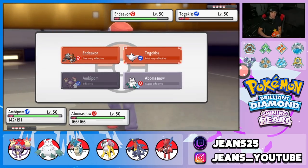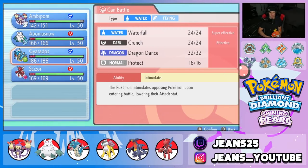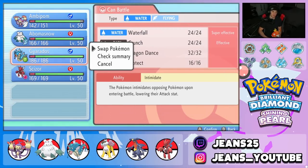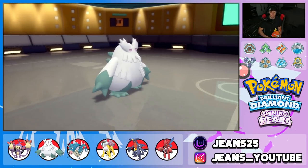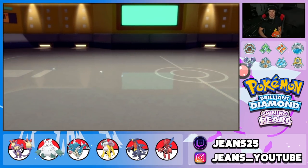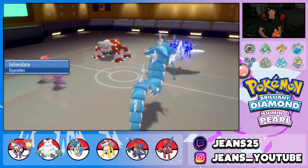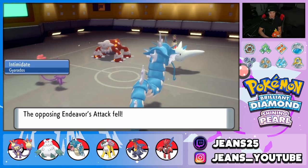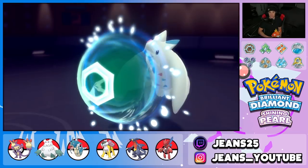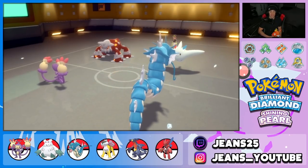I'm going to U-Turn out if a fire move comes and take out Togekiss, then hard swap into Gyarados. Gyarados comes in and we pose a big threat on Heatran — Intimidate won't do much since these are special attackers. Ambipom tries to U-Turn out but Togekiss Protects, blocking the U-Turn, and Ambipom falls asleep. So actually we get to keep our Scizor.